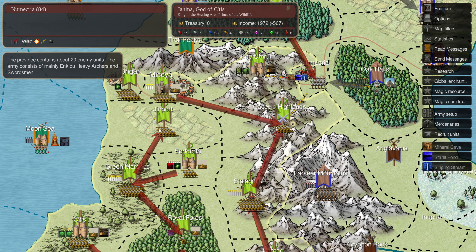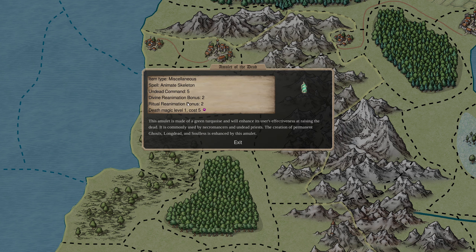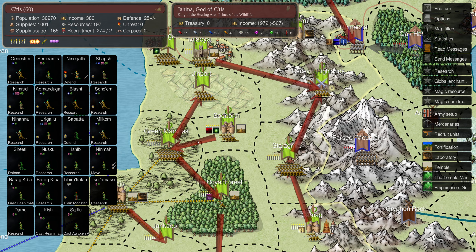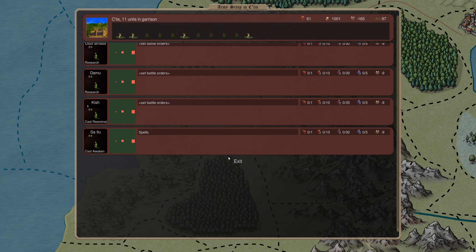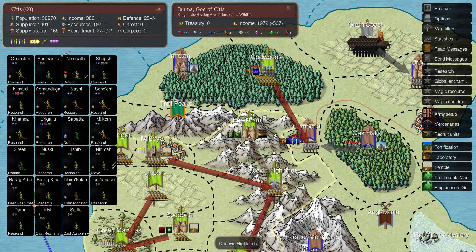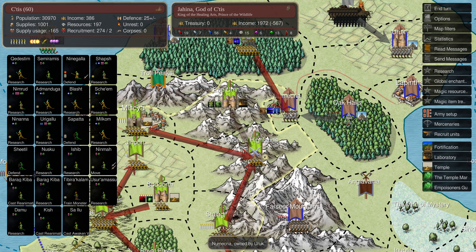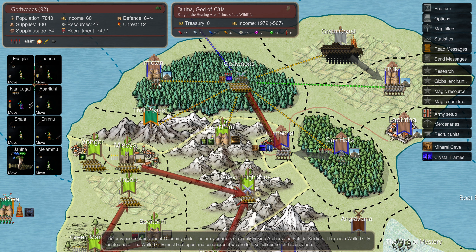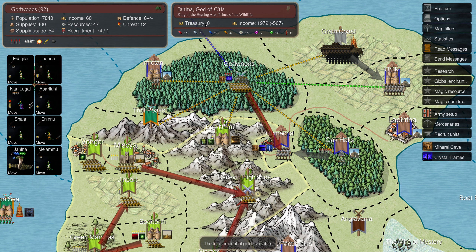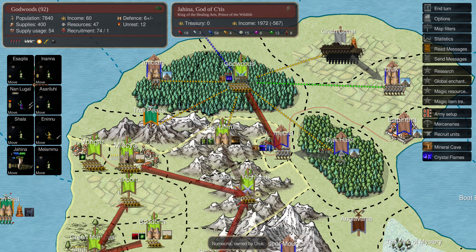We're using those death gems at home in Satis for reanimation - the Amulets of the Dead ritual with the reanimation bonus. In Satis we took everything... no wait, we didn't take everything. Ninma is here - undead - and we need him as the empoisoner because he can have up to 30 undead units. Okay, it's coming back to me. We're pushing into the Civic Highlands with this army and should take Numekria from them pretty soon.